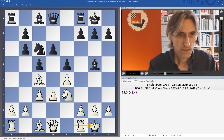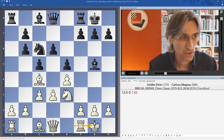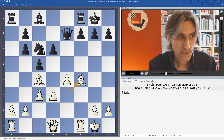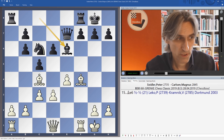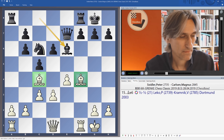Here it's possible just to take on e3, as in the game Leko against Kramnik, Dortmund 2003, and Kramnik equalised very easily just by exchanging and playing the bishop to e6. Black is just really solid here — there's no real pressure on black's position. Normally, to have the two bishops is of course something, but here white has to exchange bishops and then it's absolutely nothing.